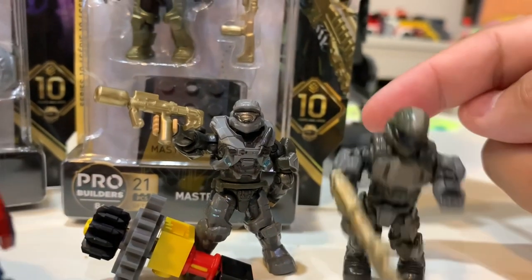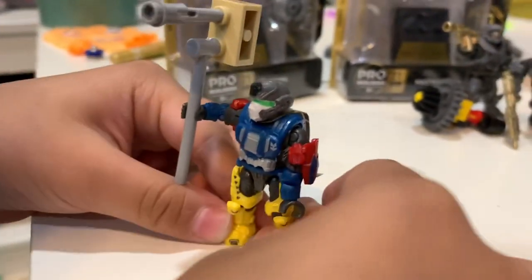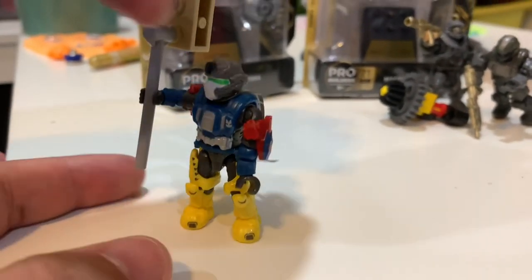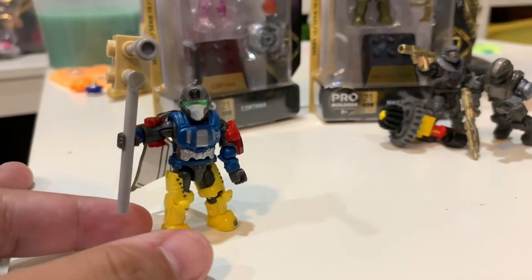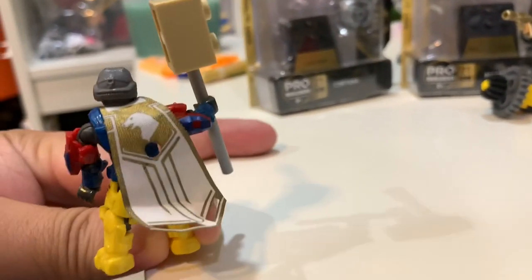We also kind of mix and match their body parts. The cool thing is they have gold weapons. Who's this guy that you made, son? He's a custom one. This is a custom Mega Constructs Halo, and we used various parts. This is his harvesting tool. No, it's not his harvesting tool — it's his Hero Axe.